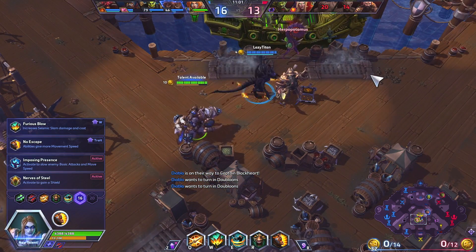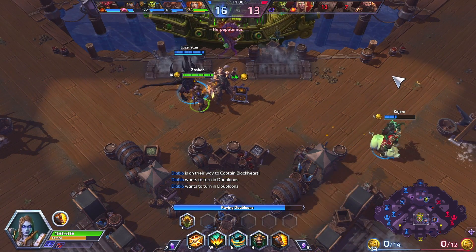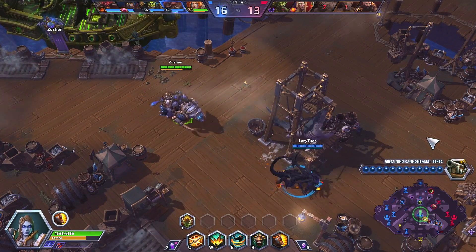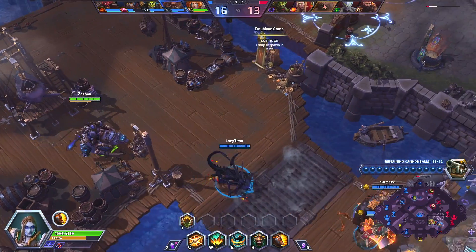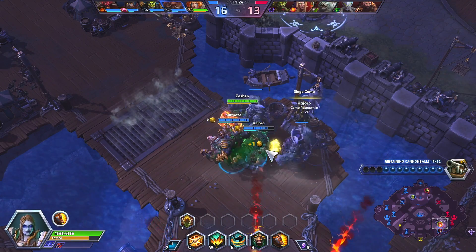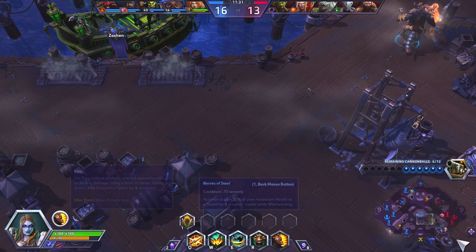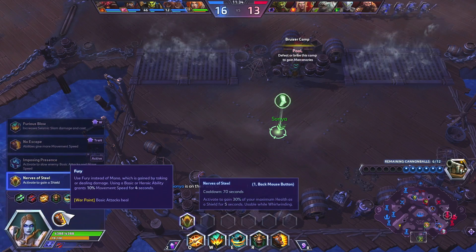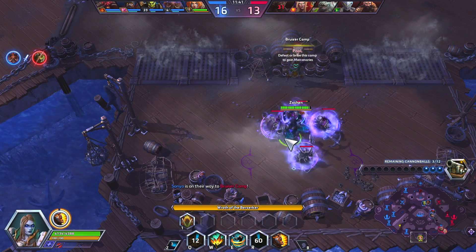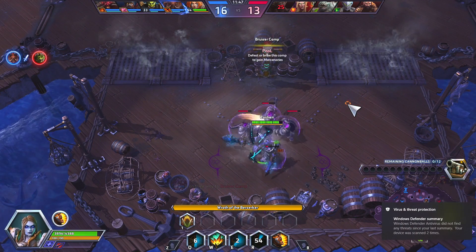At level 16 I'm going to pick up Nerves of Steel, which allows me to pop a shield for 30% of my maximum health whenever I need a little bit of extra durability. Sonya is squishy to an extent — as I mentioned, if you can interrupt her and stop her Whirlwind. But post level 16 she can get incredibly tanky using Nerves of Steel, and at level 20 we'd also be picking up Ignore Pain, which is 75% damage reduction — you cannot touch Sonya while she has that up.